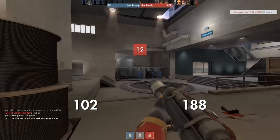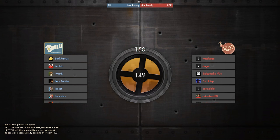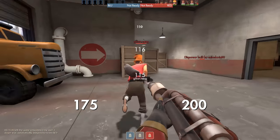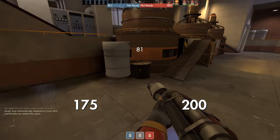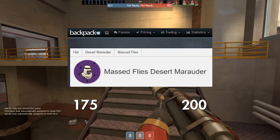People usually ask me how I get so many trades. Guys, trading is about experience — you need to have really good knowledge about the items you are dealing with. Let's imagine a fake situation where you are casually trading on some unusual trading server and you own an unusual for Sniper, maybe something like Massed Flies Desert Marauder.